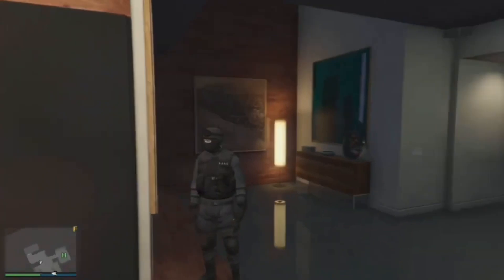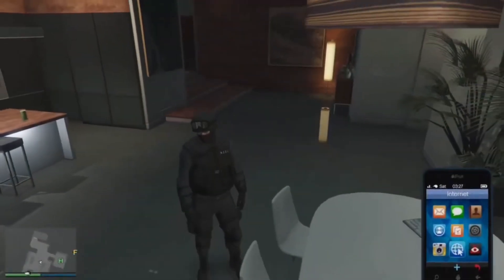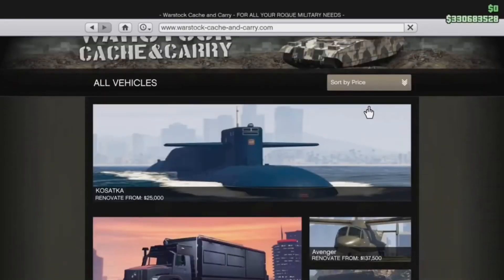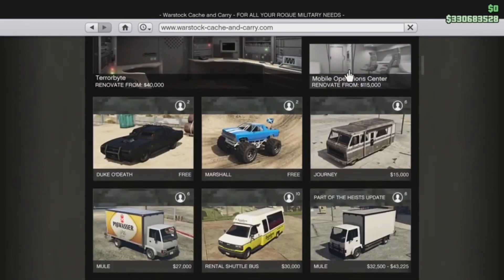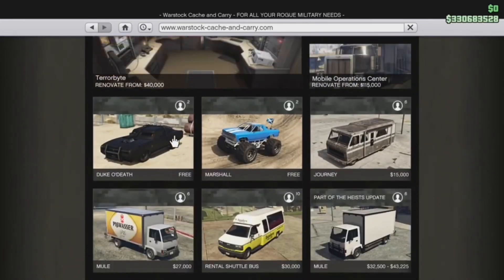Now for this next step, pay very close attention so you don't lose your money. We're going to open up our internet and go to Warstock Cash and Carry. The most expensive car you can buy is the Deluxo — it also sells for the most, so you're going to want to buy that. But first, we need to buy a free vehicle. Sort by price and buy the free vehicle. As soon as you buy this free vehicle, go to the Deluxos and purchase six. You have 20 seconds to buy as many cars as you can before you have to go back into story mode and repeat the glitch. 20 seconds is enough to buy about six cars.